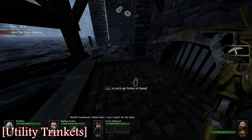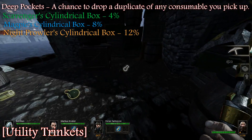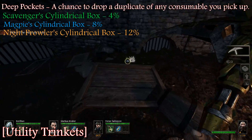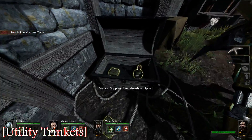Usually the way I end up using these is I will choose one of my allies to do a Soviet star with — and that ally is always the one that I can trust not to take damage. This is an always-useful trinket — just outright duping any item you touch.